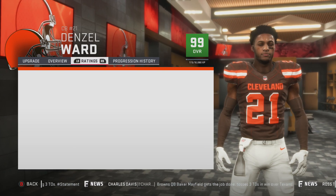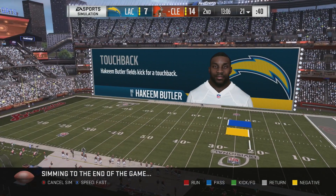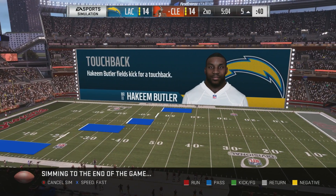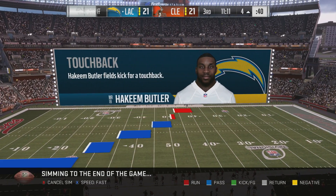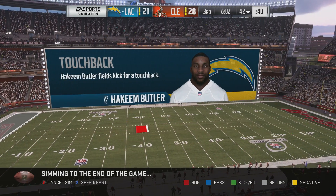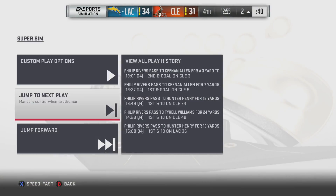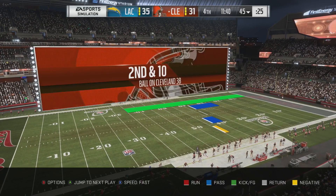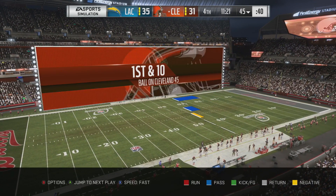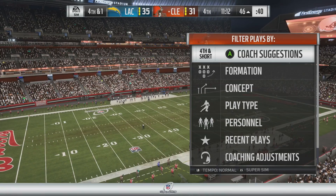Emmanuel Ogba is still looking solid. Denzel Ward — oh god, please don't tell me you dropped out. Starting strong versus the Chargers — 7 to 7, 14 to 7. It's going to be a tied game at almost halftime and it will be tied. This reminds me of the Super Bowl a little bit — a little bit worse for us though. We're down by four. I believe in the offense, I'm not even worried.